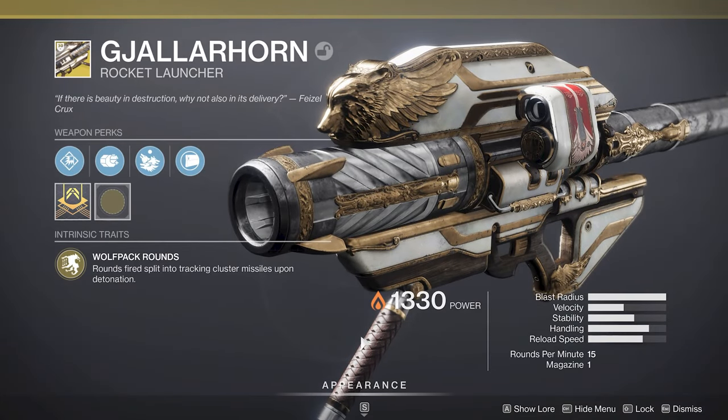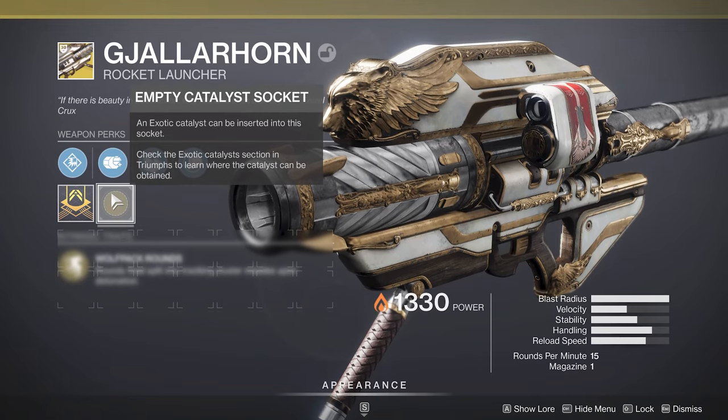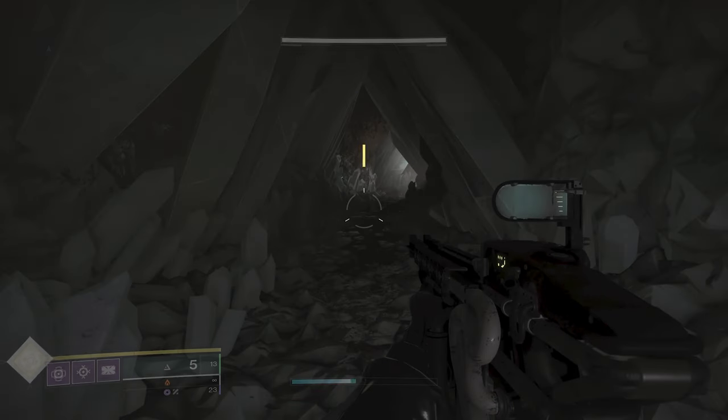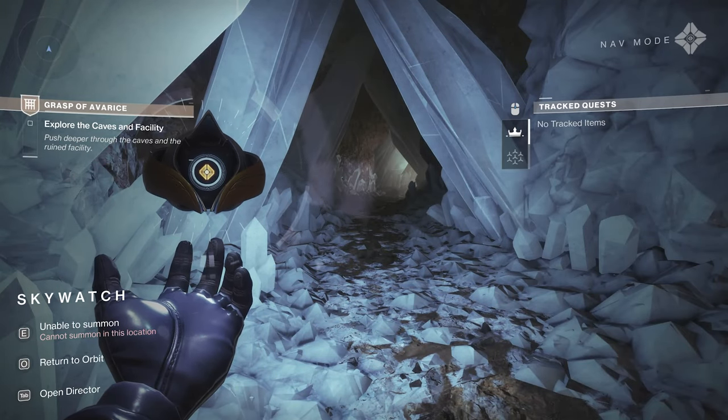Alright Guardians, if you've got the Gjallarhorn quest already but you want to know how to get the Catalyst, which is really going to take this thing to the next level, you have to enter back into the Grasp of Avarice Dungeon. If you haven't been in here before, you'll probably need to do this to get the gun itself.